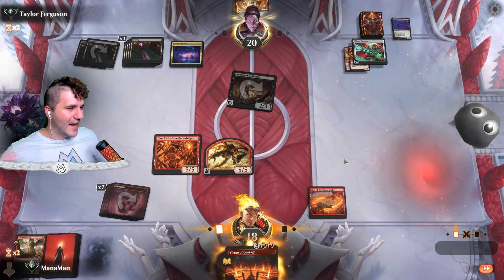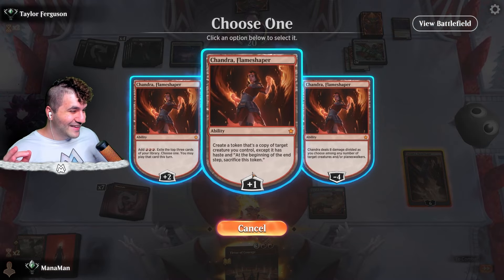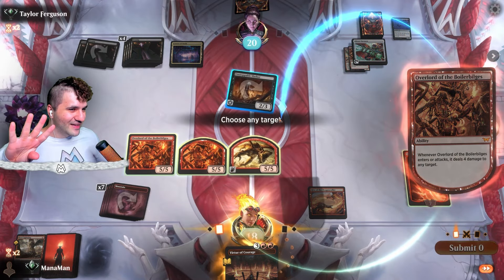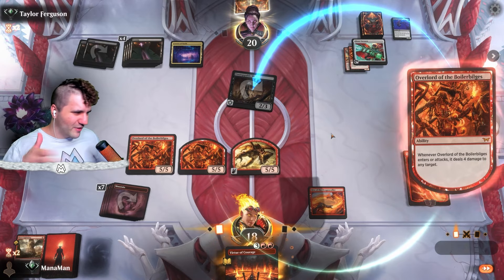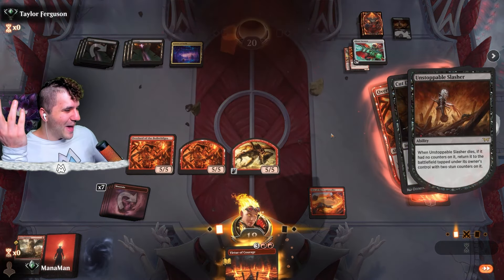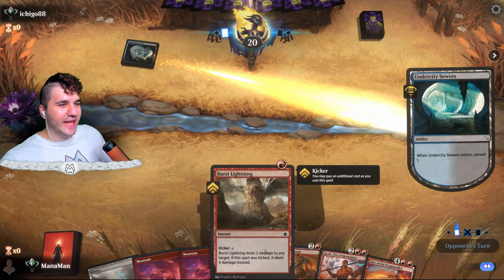Things are shaping out to be very, very good. Let's go for Chandra — this is absolutely insane. This is what we came here for! Let's take Chandra, create a token, take a copy of our Overlord. The Overlord will deal four — we'll kill the Slasher. We probably have lethal even when we swing in so it doesn't really matter here. Cut down? Oh my god, it doesn't even matter — we have lethal anyway!